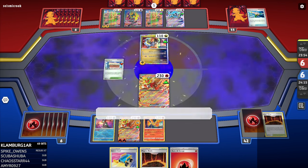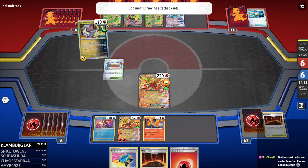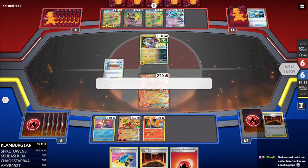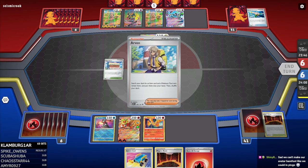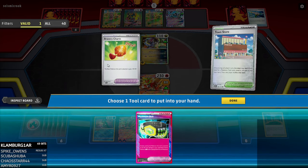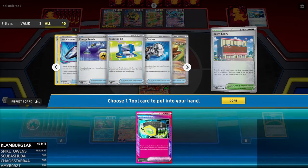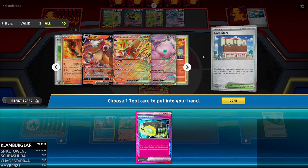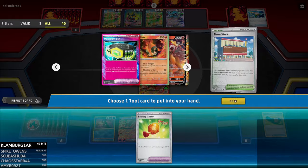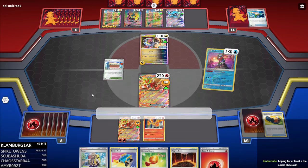This is a very easy game — all we have to do is topdeck a Boss's Orders. Or if we get an Entei, and if I can Town Store for a Forest Seal Stone and we get an Entei, we also win the game. Wait, is there a Prime Catcher? If there's a Prime Catcher, that's GG. There's Maximum Belt — it's the A-Spec. If it was Prime Catcher, we would have won. Damn, whoever's list I stole from. We just gotta get Boss's Orders here and we win. That is very clearly not Boss's Orders.